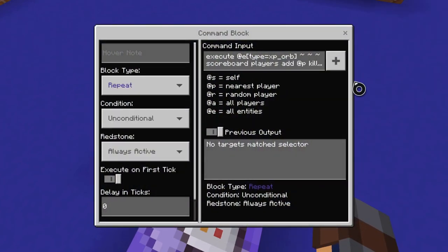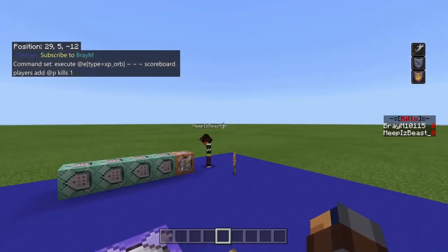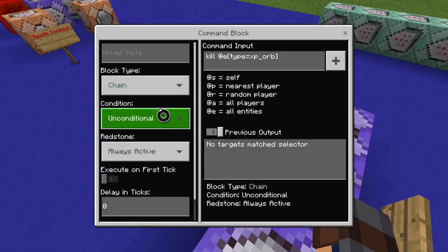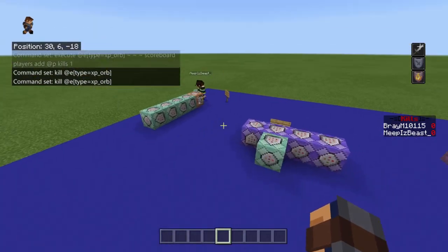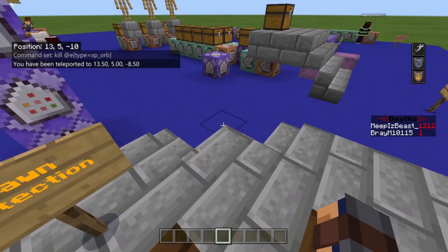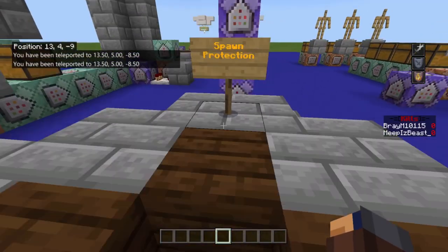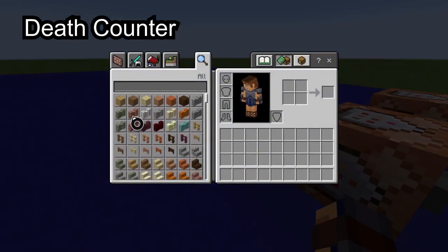Then repeat unconditional always active: execute at-e type equals xp orb, tilde tilde tilde, scoreboard players add at-p kills 1 — so you're adding one kill to the nearest player when an XP orb is found. Then chain unconditional always active: kill at-e type equals xp orb — instantly killing the orb so it doesn't linger.